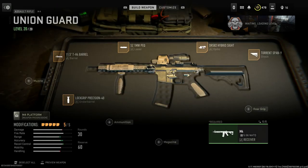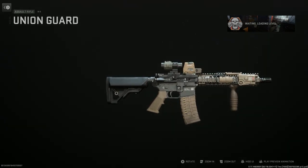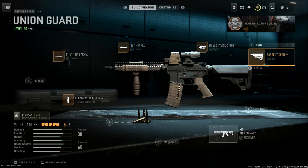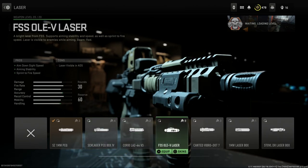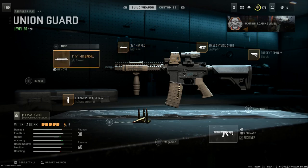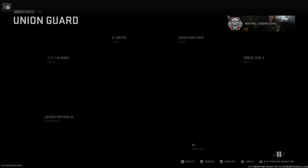First loadout, we're running the Mk18 CQBR Block 2 — we covered this in the conversion videos before. We're running the Union Guard blueprint. Attachments: Salt Mod stock, Hybrid EOTech with a flip using the Battlefield Promotion blueprint, the 1 Milliwatt PEC — this one looks more like a real PEC-15 than the ACEV. This is mainly for aesthetic purposes; if you're prioritizing gameplay effectiveness it may not be your best choice. We have the 11-inch CQBR barrel from the Union Guard blueprint for that tan finish, and the Lockwood Precision grip — also tanized — for a really nice tan Mk18 CQBR Block 2.